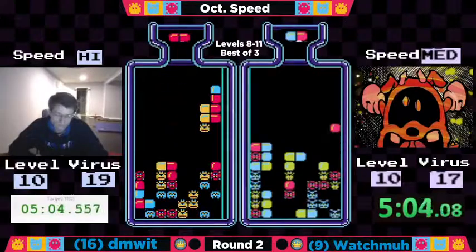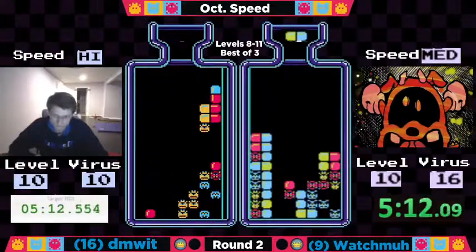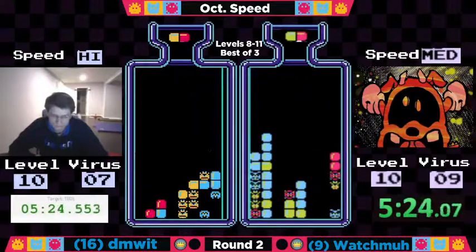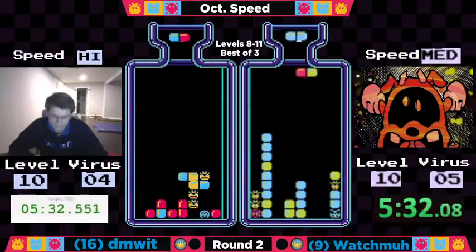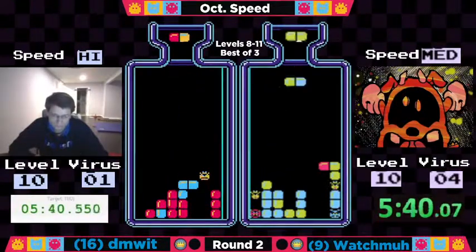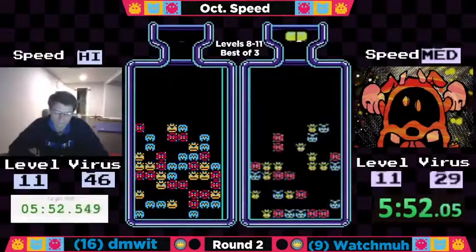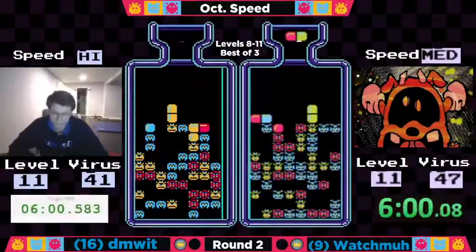18 to 19 here. Dimwit looking to set up maybe a cross over on that left side — he gets it, down to 15, takes the virus lead again. Watchma trying to fight, looking for a big hero combo on that right side, and he's going to get it. And another big drop combo. Both players now at five viruses or less — two to go for Dimwit and five to go for Watchma. He's going to take the easy way and horizontally clear out, down to three. Dimwit out at 546, and at 549 into level 11 — near dead heat. Get excited.